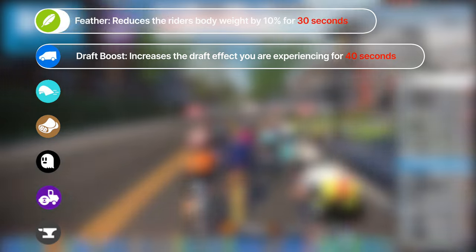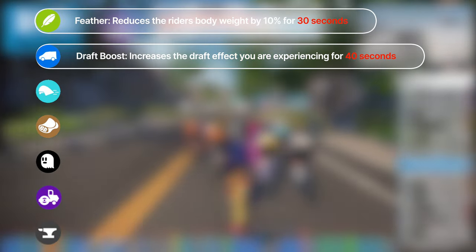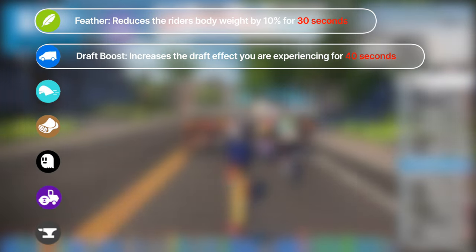The next one is the feather power-up — my favorite — which reduces your weight by 10%. Now, instead of enjoying your feathery weight for only 15 seconds, you can now enjoy it for a whopping 30 seconds. That's twice as long. Can you imagine all the cool things you can do when you are 10% lighter? You can climb hills faster, sprint to the finish line like a pro, or even impress your wife with your feathery weight for 30 seconds.